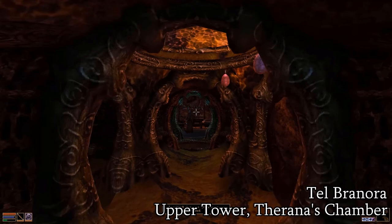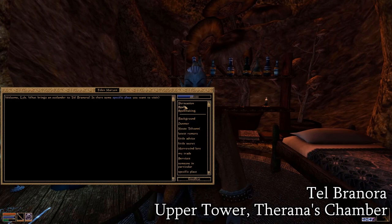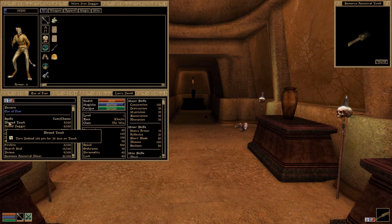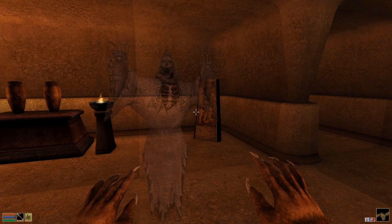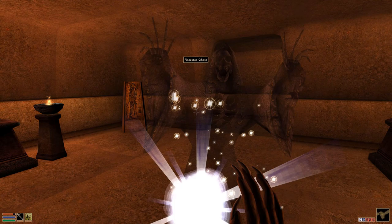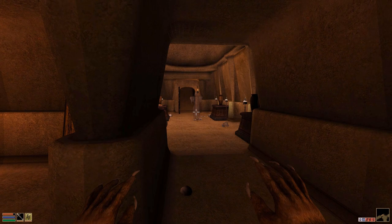Finally, we come to Turn Undead. If you're familiar with older role-playing games or pen and paper ones, you'll know how this one works. It functions just like Illusion's Demoralize effect, in that it increases the hidden Flee stat of the target, making enemies more likely to run from you once they're in combat with you. Of course, this effect only works on Undead enemies. If you're interested in that Flee stat, refer to the Illusion Guide where we go over both Flee and Fight values in heavy detail.